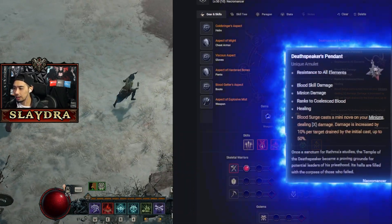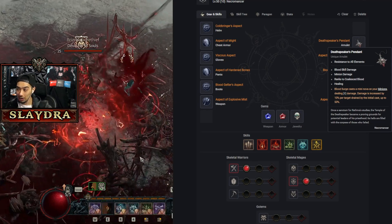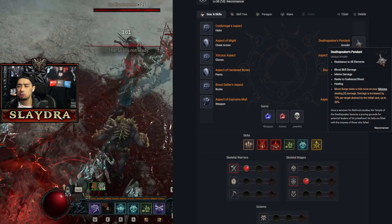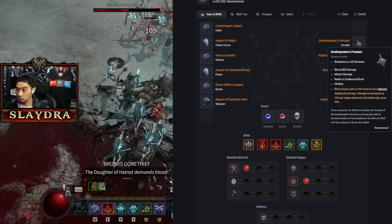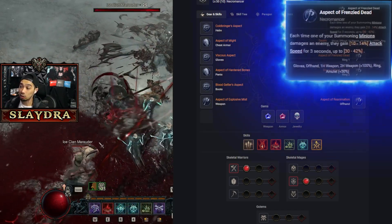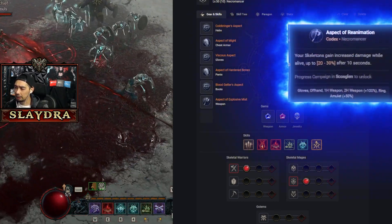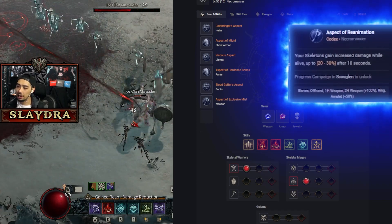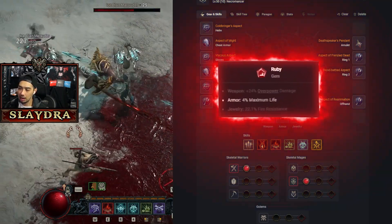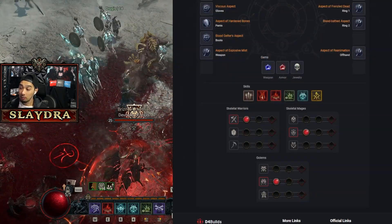There's a unique item called Death Speaker's that makes Blood Surge trigger a mini nova on all your minions — I never got this in the beta and it may not drop until World Tier 3 or 4, but it's worth looking out for. We also have an aspect where summoning minions gain extra attacks each time they damage enemies, Blood Surge Nova's Echo, and an offhand where skeletons gain increased damage while alive up to 30% after 10 seconds. For gems: sapphires for crit damage, rubies for additional life, and skulls for jewelry.